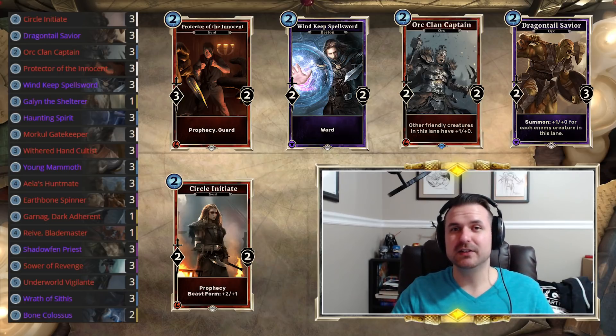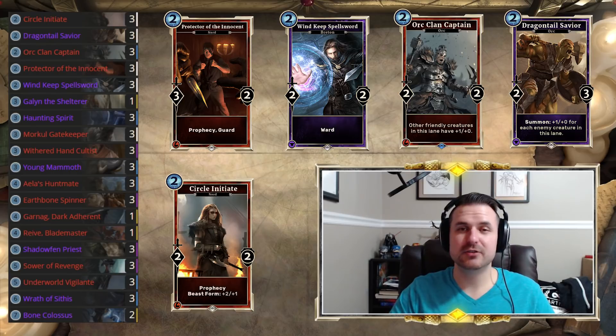We run lots of two-drops: Circle Initiate, Dragon Tail Savior, Clan Captain, Wind Keep Spellsword, Protector of the Innocent. Fifteen two-drops might seem like a lot, but it's very important that you hit the ground running with a deck like this.